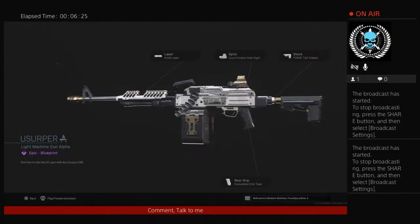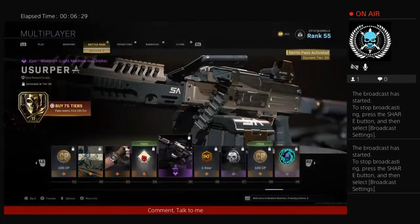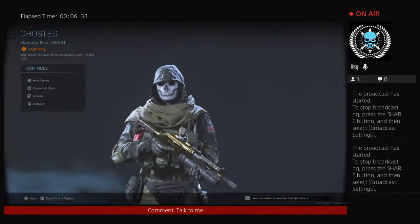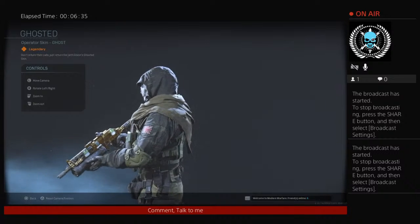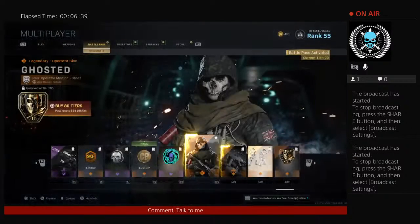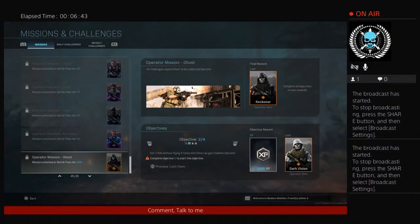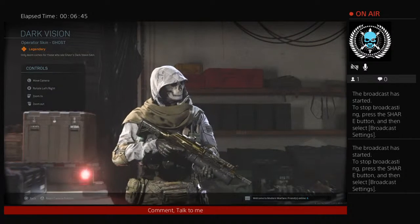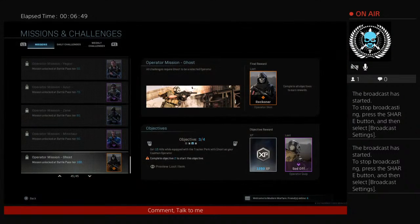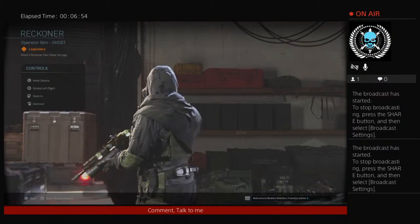This LMG looks decent — it might actually look a little better than the 155 from last season, not even kidding. That is nicer than the 155 from last season. And then finally, this skin for Ghost, which looks good with the hood up and it's black — I like this.